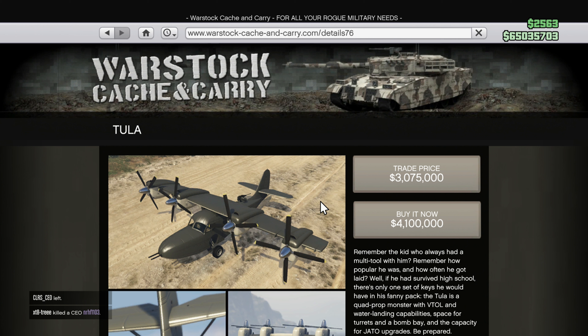Like the Bambushka, the Chula has also gone down in price, now only costing $4.1 million, or about $3 million for the trade price. To unlock the trade price, you also have to do air freight cargo missions — a total of 21 source missions. This is still way too expensive for a plane that is relatively useless.